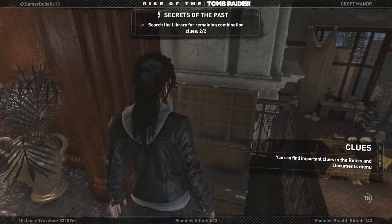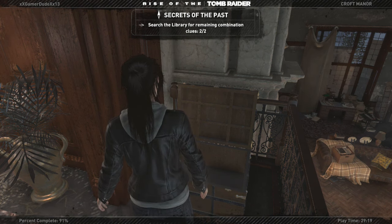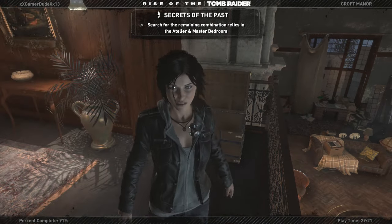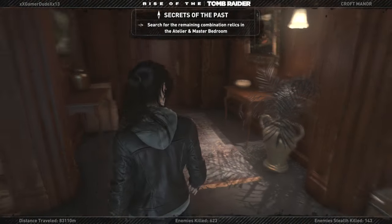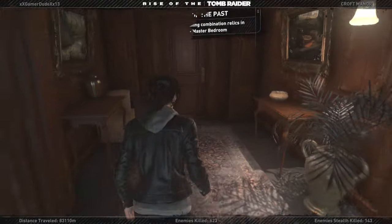We found all the clues in the library for the remaining combination. The rest of the relics we found in the Amelia master bedroom — but let's see what's over here first.